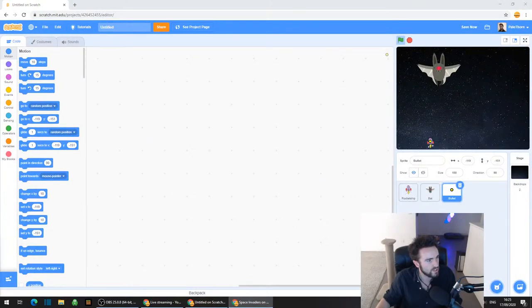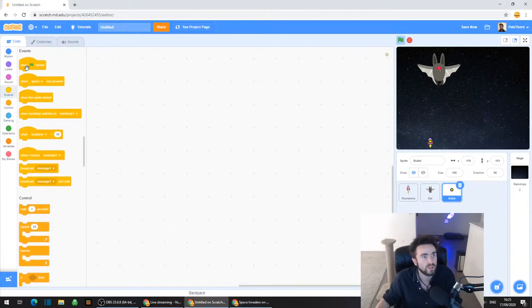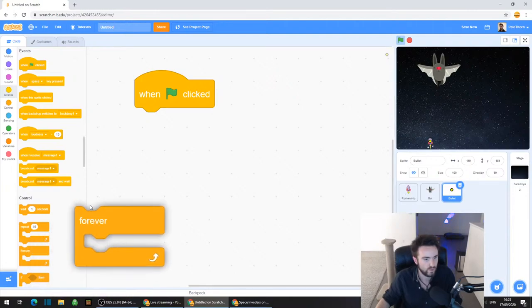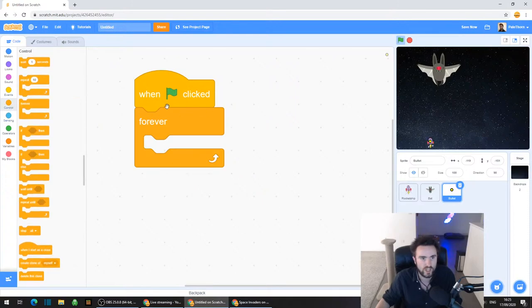First things first, let's make sure that the bullet always goes to the rocket ship wherever the rocket ship moves to. So everyone go to Events, top left corner, drag out when green flag clicked. And let's get a forever loop out - that's in Control. So you should have: when green flag clicked, forever.